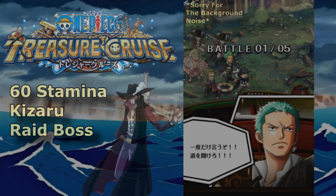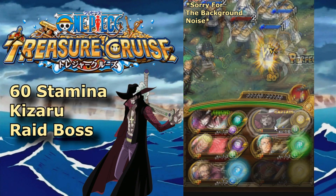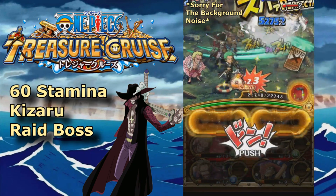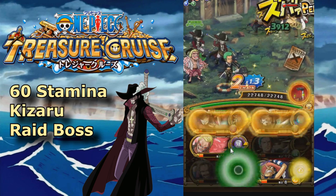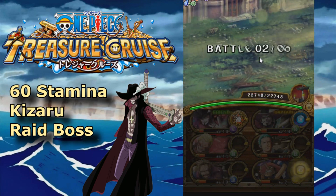What is up guys, Boris here — finally the time has come. The 60 Stamina Kizaru Raid Boss is finally here. It's been a long time since Aokiji first came out, back in the golden week of last year. So it's been almost a year since the last Admiral made his debut in One Piece Treasure Cruise, and now it's time to take on numero dos — number two, Kizaru.